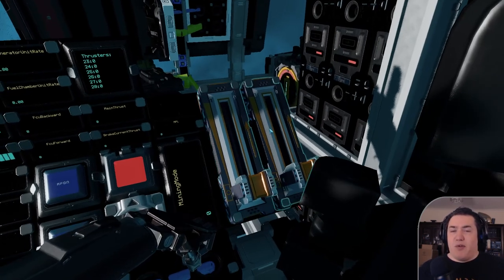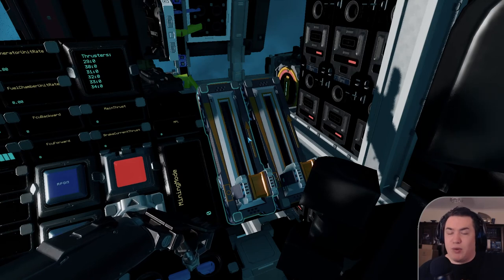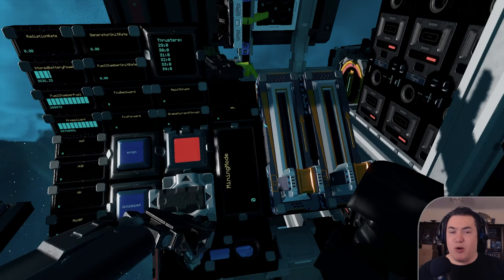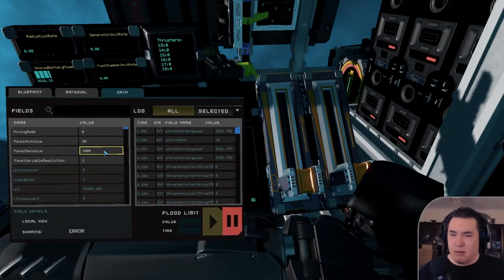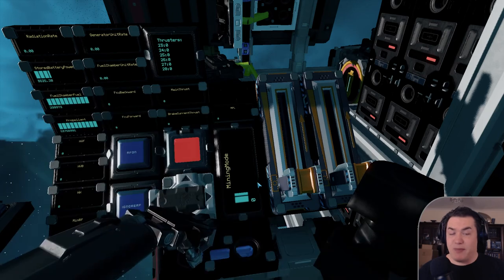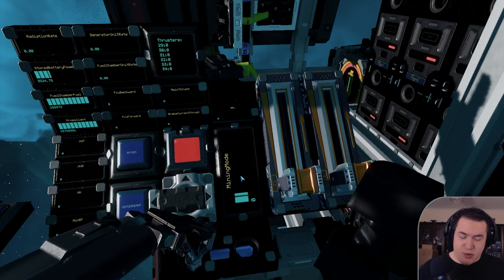These two levers are for setting up the mining mode. I'll explain in more detail in the specific section how those mining modes work, so don't worry about that now. The displays next to them simply show what each lever has selected. There was a bug in there that I had to fix — when you receive the ship, it's already fixed — so you will correctly see what the mining mode is for your ship.